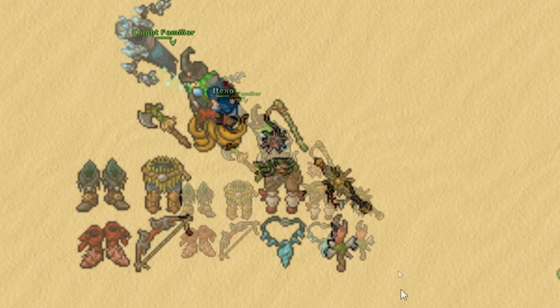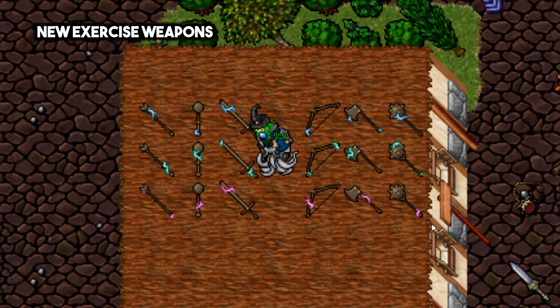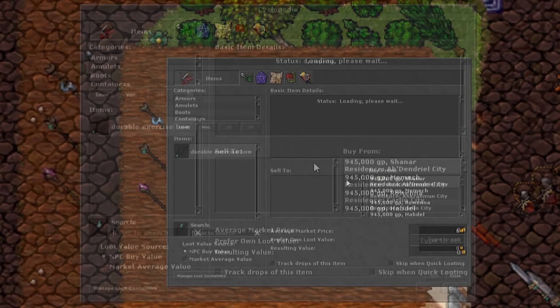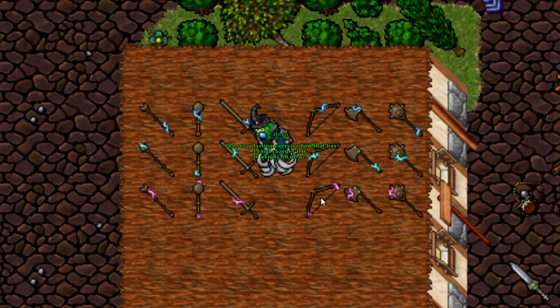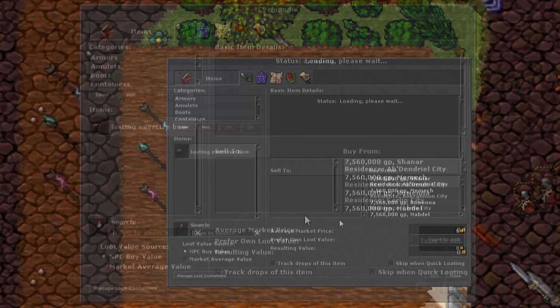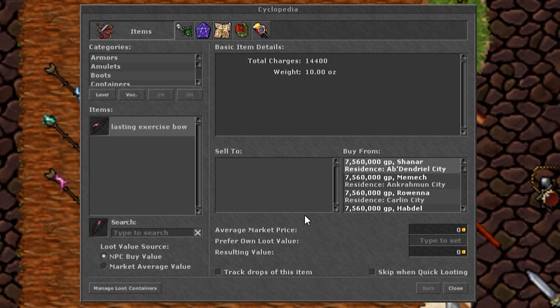You will be able to train for longer periods of time. The exercise weapons now have 2 more versions with more charges. The enhanced version has 1,800 charges, lasting 1 hour, and costs 90 Tibia coins or 940,000 gold coins. The masterful version has 14,400 charges, lasts 8 hours, and costs 720 Tibia coins or 7,560,000 gold coins.